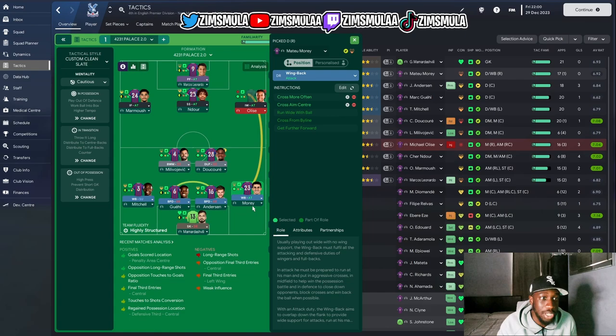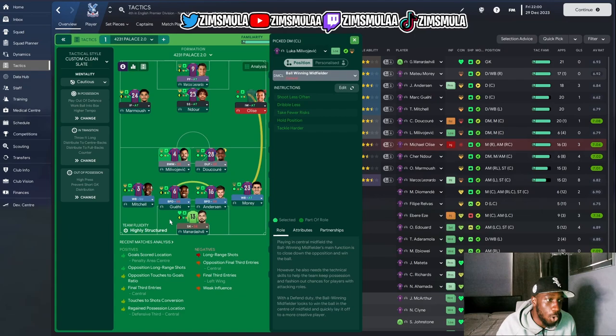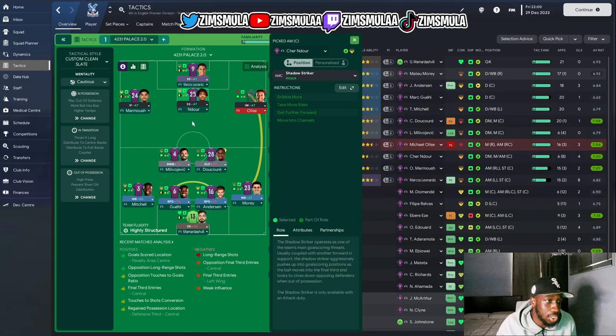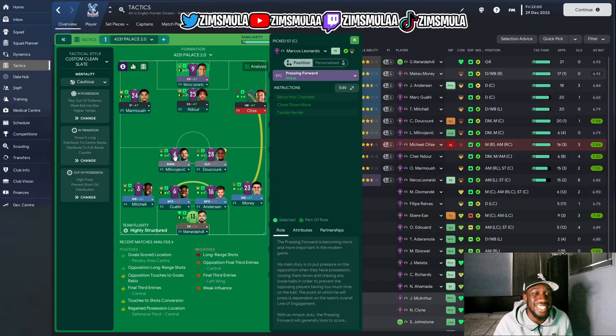This right wing back on attack will look to go to the byline and cross more, while Tyrick Mitchell on support holds back a bit — that's the idea. We have a DLP on defend in the DM position and a ball-winning midfielder on defend in the DM position as well — the double pivot. Then an inside forward on attack on the left, an inverted winger on attack on the right, a shadow striker on attack in the number 10, and a pressing forward on attack up front.